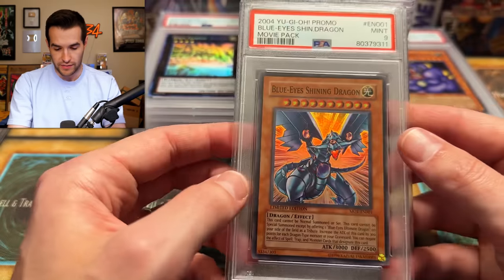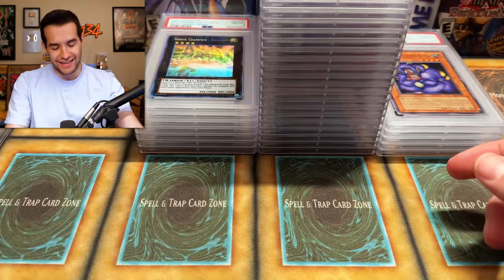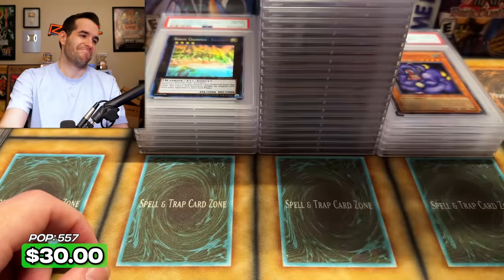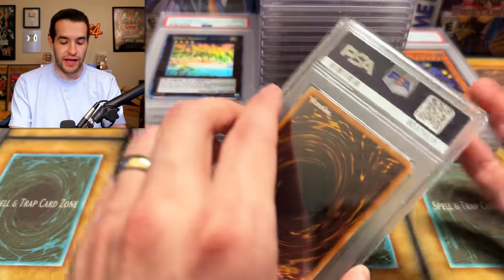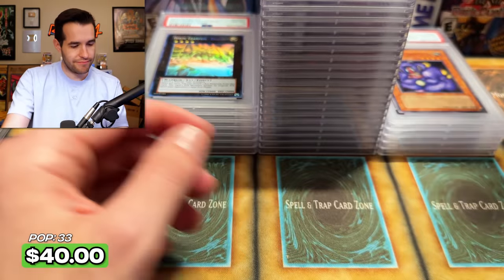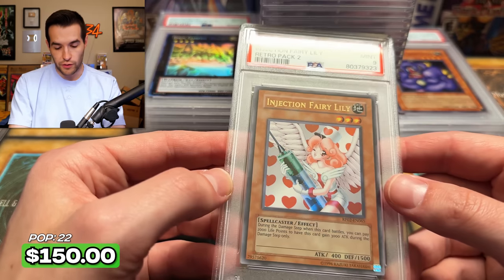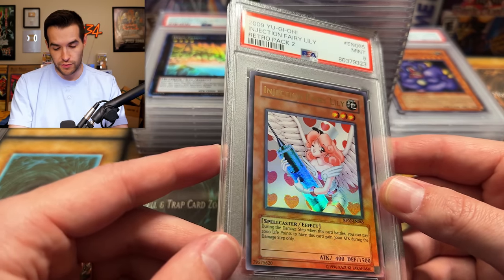These things look absolutely immaculate right out of the pack, and super clean on the back as well. Even with those tiny packs, they sometimes have back stuff. Blue-Eyes Shining Dragon — okay, it's fine. Minty minty cards — this is the usual: send in a bunch of minty cards, you get some of them in ten, a lot of them get nine. Retro Pack 2 Injection Fairy Lily with the foil bleed as well — you guys can see it a little bit there. That's pretty nice. What? A nine.